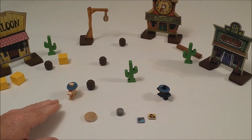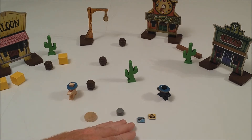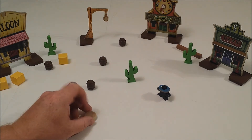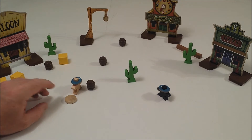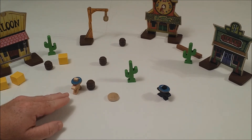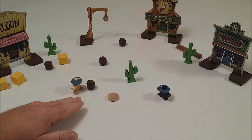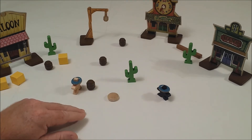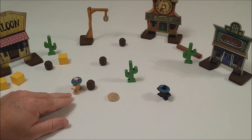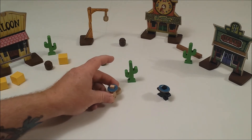There are three things your characters can do: move, shoot, pick up, leave, or exchange something. When it comes to moving, you take the token and place it where your character was, give the token a flick, and you're able to move your character to that position — but only if you don't hit anything. If I had hit the barrel or the cactus, the move would be unsuccessful, the action lost, and the player stays where he is. As I didn't hit anything, I'm able to move him ahead.